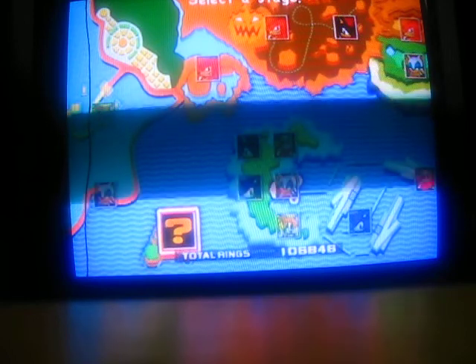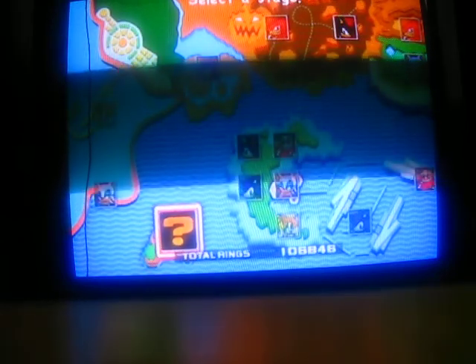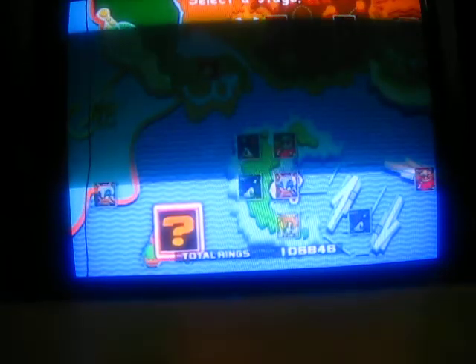Hey, welcome to another episode of Sonic Ultimate Glitch. This is a glitch you have to unlock Green Hazard to do. But if you don't have it, you can buy it with Action Replay, and that's the way I unlocked it.